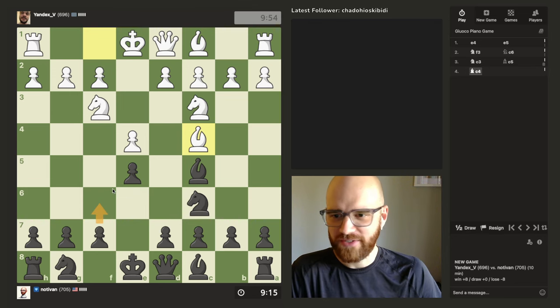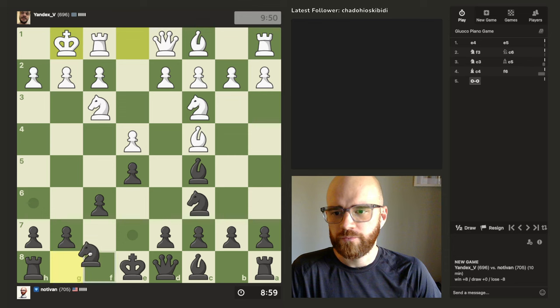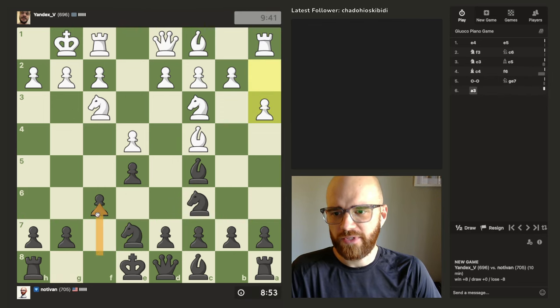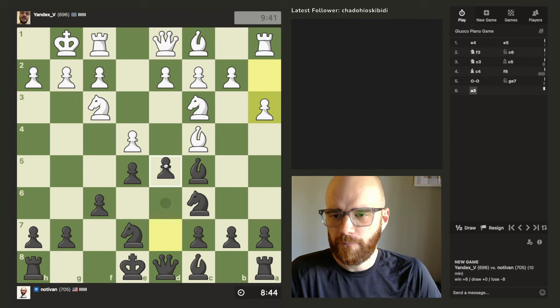So I can either go pawn F6 or queen. I'll try pawn F6 — I think someone mentioned this move in the comments. I'm willing to try it. Pawn F6 seems kind of unnatural because it opens the king up on the diagonal here.